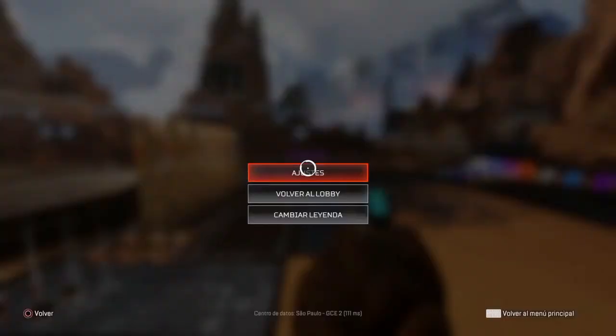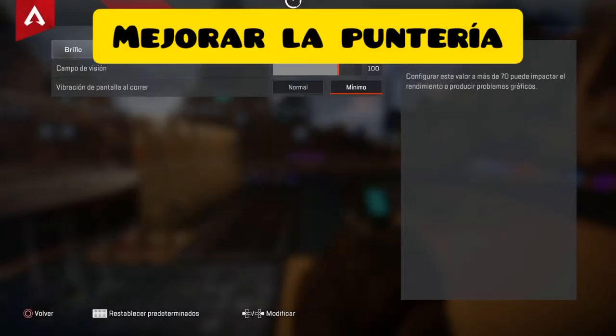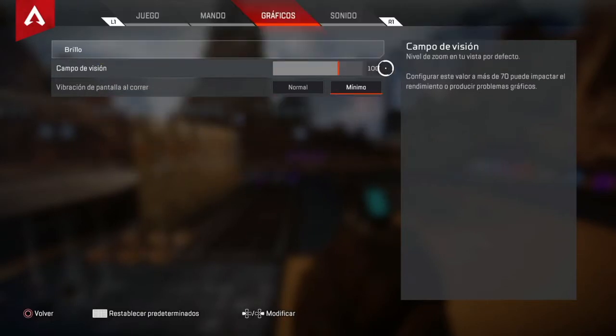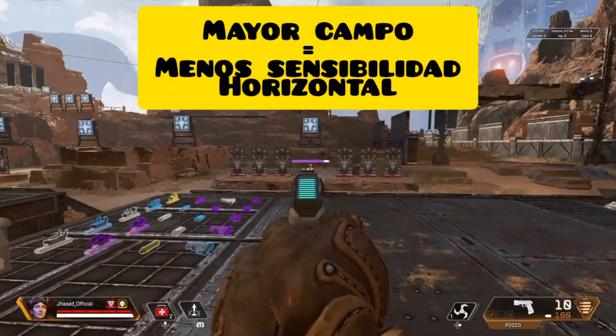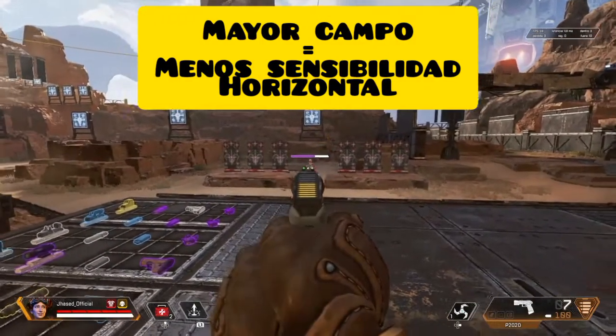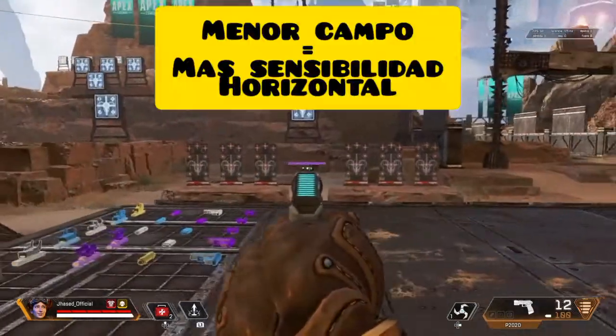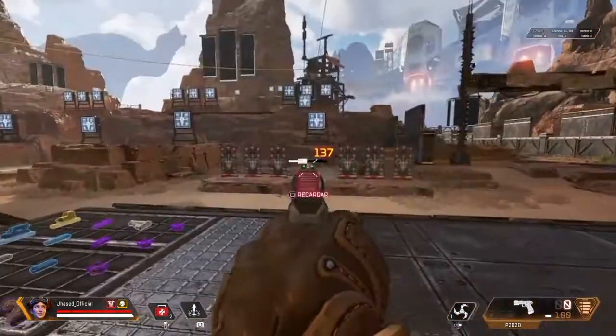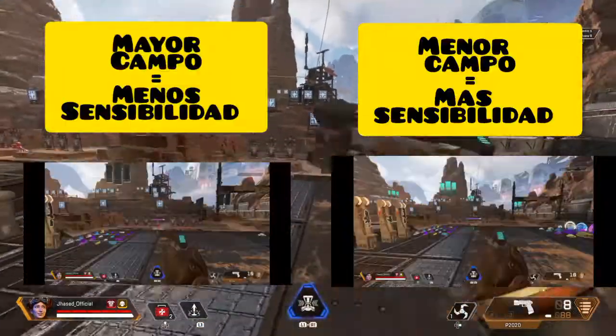Vamos a iniciar hablando de cómo mejorar la puntería, iniciando principalmente de dos parámetros súper importantes: la sensibilidad y el campo de visión. Primeramente vamos a hablar del campo de visión, lo cual está estrictamente relacionado con la sensibilidad. A mayor campo de visión tendremos menos deriva horizontal al apuntar, y a menor campo de visión tendremos mayor deriva horizontal al apuntar. Aquí les dejo un gráfico que lo explica.